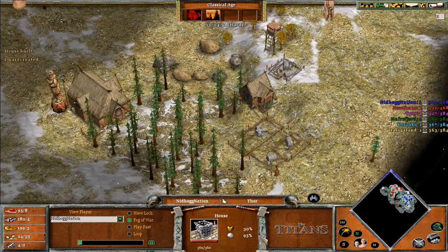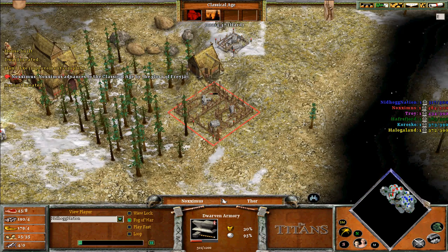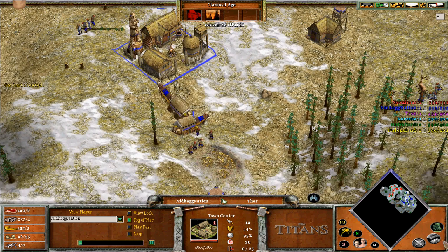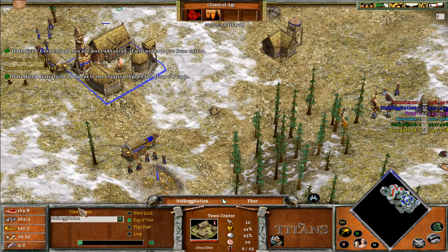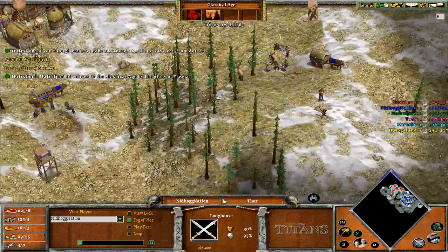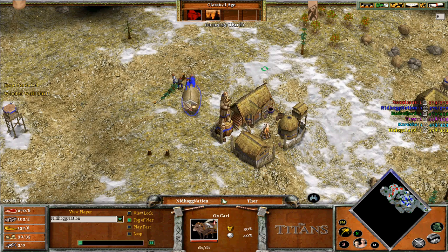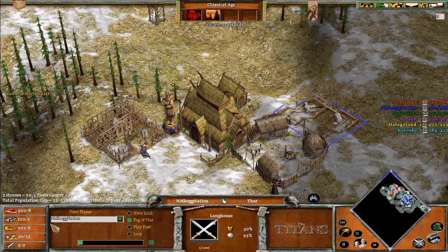Another house here — he's spamming armory, getting ready to advance to heroic. As soon as you advance to classical age, our strategy was to start spamming dwarves on gold. This is how I like to do the quick heroic — that way you're not wasting food on villagers, so you're technically saving food. These dwarves are really good at mining so you don't really lose gold; you gain a lot of gold. Meanwhile, four villagers on wood should be enough to buy your longhouses until later when you start spamming throwing axe-men.